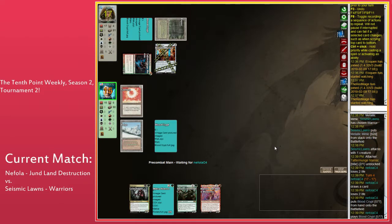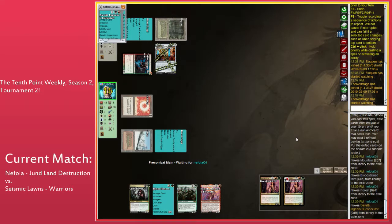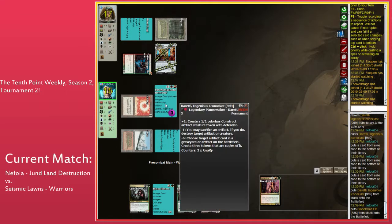If Seismic plays Najeela here, things are going to get out of hand really quickly. A land and Najeela means you get a 4/3 Najeela and Warriors. Three tokens already.